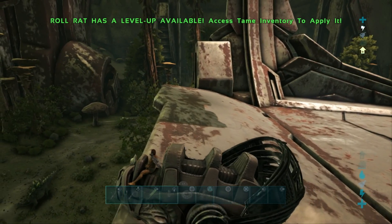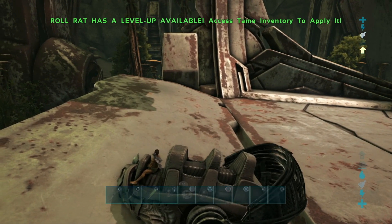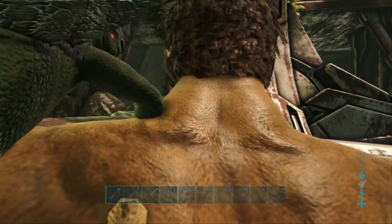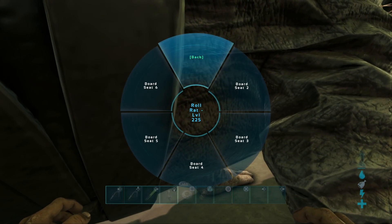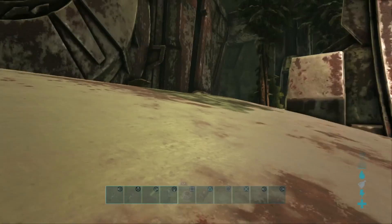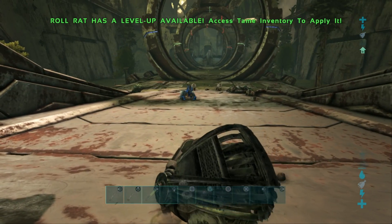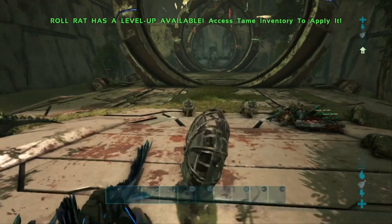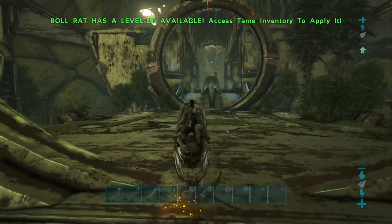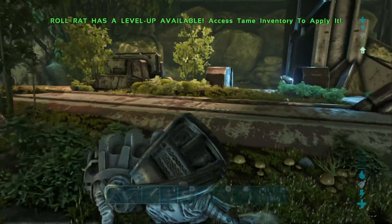Another unique thing that the Roll Rat has going for itself - you can probably see right now - the saddle actually has passenger seats. The Roll Rat is able to seat up to six passengers altogether. The passenger seats allow you to sit in and you can use guns and all that sort of stuff in them. You can't do a full 360 turn, but you can rotate 180 degrees. These passengers are also protected while you are in the roll. So you can essentially transport up to six players effectively through the terrain of Aberration - which is pretty handy especially with the speed on this guy.